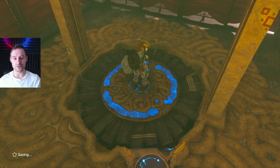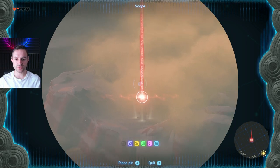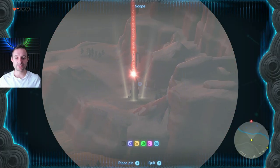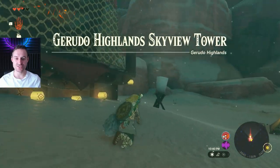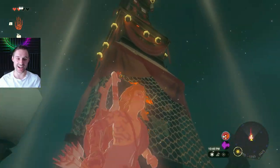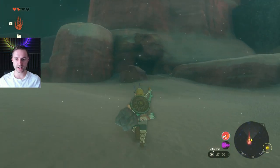We only have one tower left — let's finish this. To the northwest in the icy mountains, Gerudo Highlands Skyview Tower has no accessible entryway that you can see — there's no way into the top. You'll see a tent nearby with a diary telling you about a cave right over here, which is exactly where you have to go. The cave is just north of the tower, very easy to miss if you don't look that way.